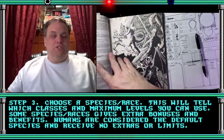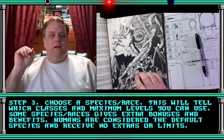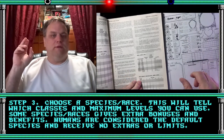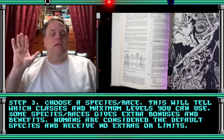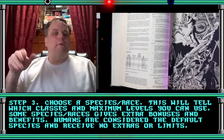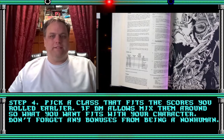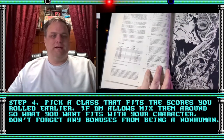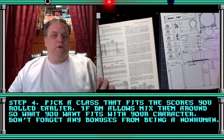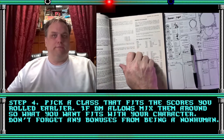Step three: choose your species or race — elf, dwarf, human, whatever you're going to be. This will tell you what classes and maximum levels you can use. Some species or races will give you extra bonuses and benefits. Humans are considered the default species and receive no extras, but they also have no limits. Step four: pick your class that fits with those scores and the race you picked. If the DM lets you mix things around, you can, but make sure what you pick fits your character and don't forget your bonuses if you're not playing a human.